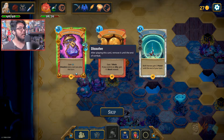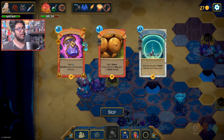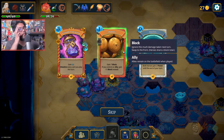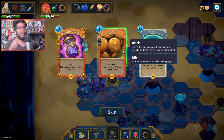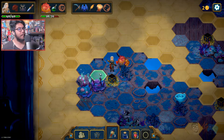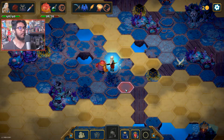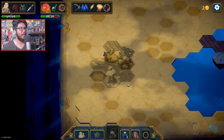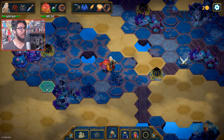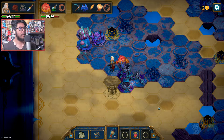Gain eight mana, dissolve every card this turn - oh my god! Another Flanks - this one is usually just going to be straight 11 block, which is pretty good. Another block card. I don't want to go down that way. Oh, I didn't see this one - we're going there. Let's take a look - what the hell is that? I'll go down this way.